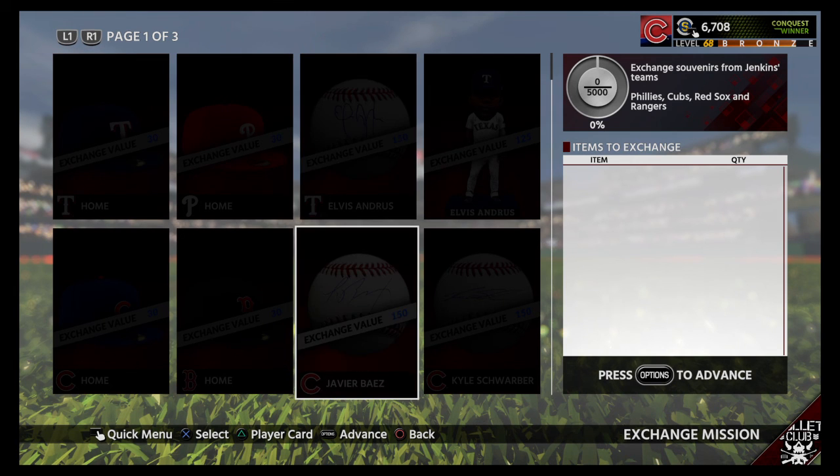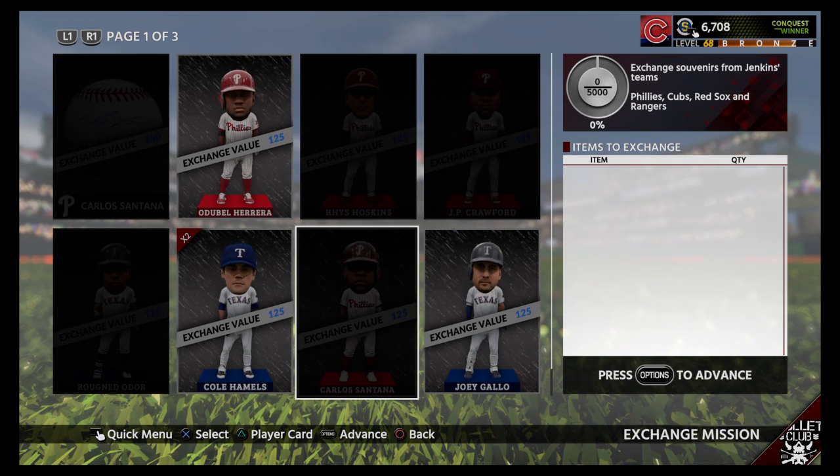Now they give you the option to exchange team souvenirs, so it's not only going to be limited to hats or jerseys. I wonder if you can — yeah, you can use autographed baseballs. So this is real good. It's only 5,000 — that's not too bad. It could be a lot worse, and you have the Cubs, Red Sox, and Rangers.